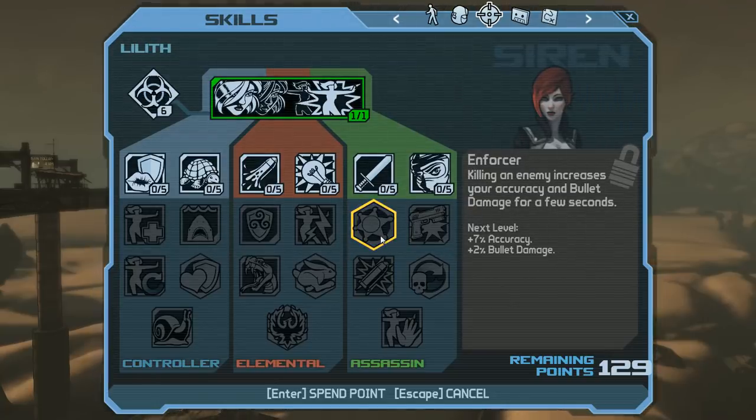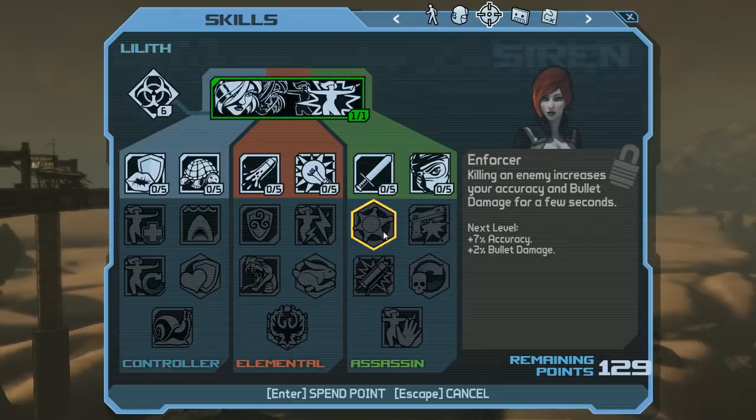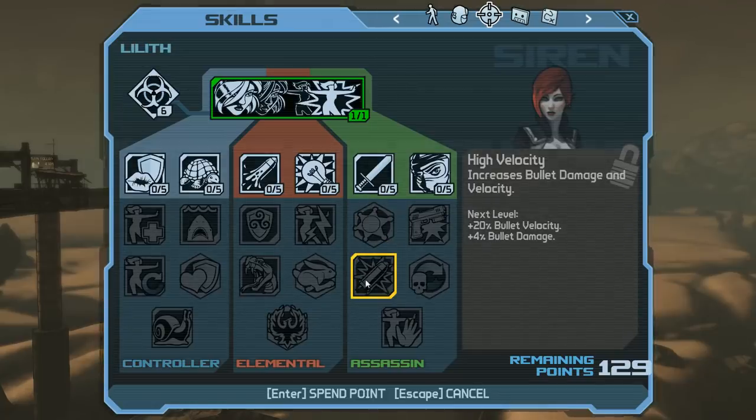Enforcer is decent — not great, pales in comparison to Silent Resolve and Hit and Run, but it's a decent kill skill. High Velocity is really good — don't underestimate it. That extra bullet velocity probably translates to landing 10–20% more shots, and it also gives 20% more bullet damage. If this ability only gave the bullet damage, it would still be top tier. 20% extra DPS is nothing to scoff at. The bullet velocity is just delicious icing on an already delicious cake.